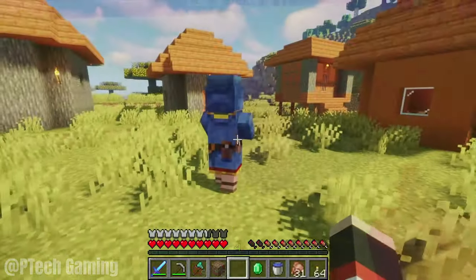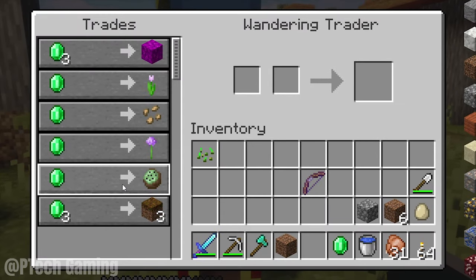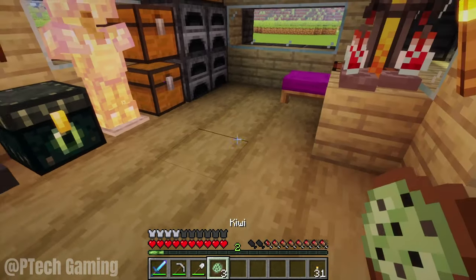When you feed them kiwis, keep in mind that kiwis can only be obtained from wandering traders, and they can be consumed like other fruits as well.